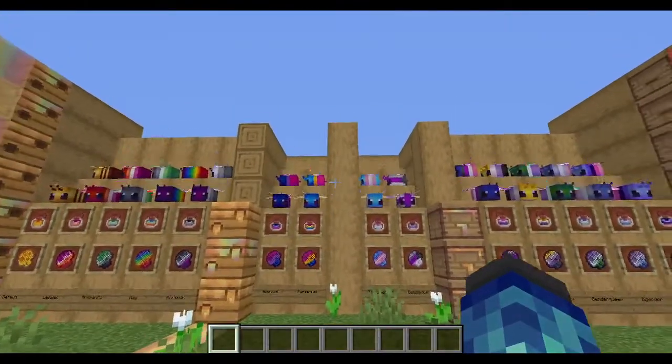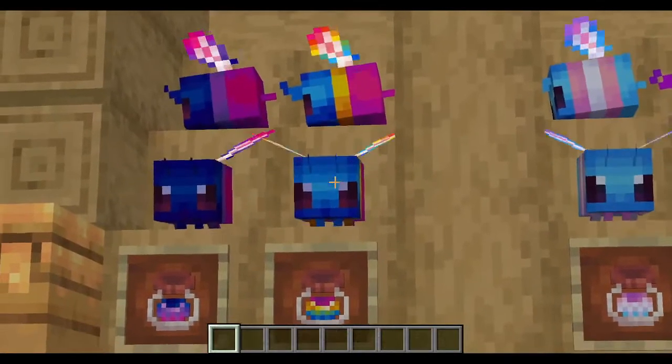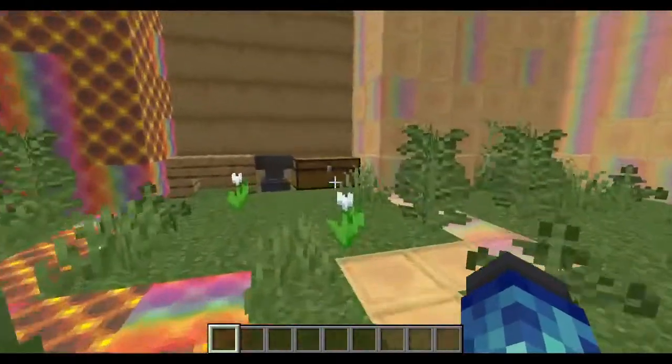These bees don't just have the pride colors slapped onto their model. They have shading. They have depth. They have soul. They also, of course, change to fit the angry and pollinating states.